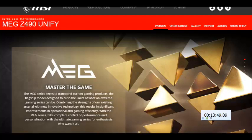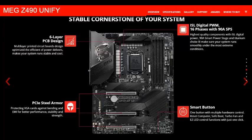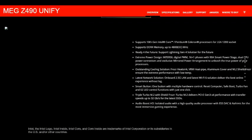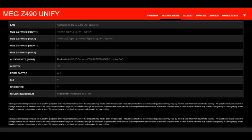The back panel includes 1 Clear CMOS button, 1 Flash BIOS button, 1 PS/2 keyboard and mouse combo port, 2 USB 2.0 ports, 2 USB 3.2 Gen 2 ports, 1 USB 3.2 port, 1 LAN RJ45 port, 1 Wi-Fi antenna connector, 1 optical S/PDIF output connector, and 5 OFC audio jacks.